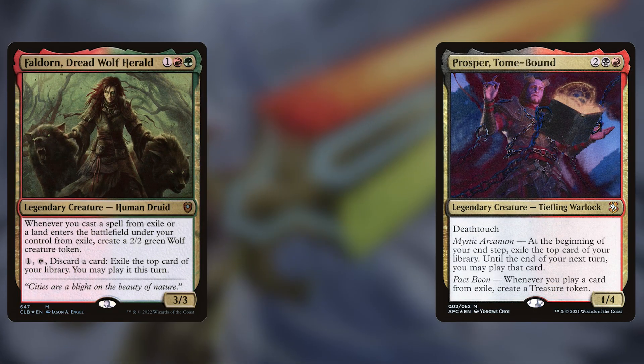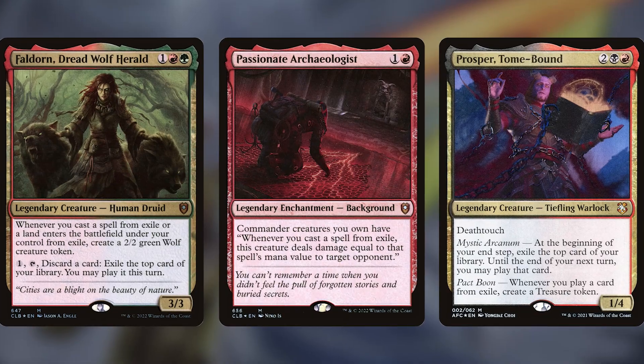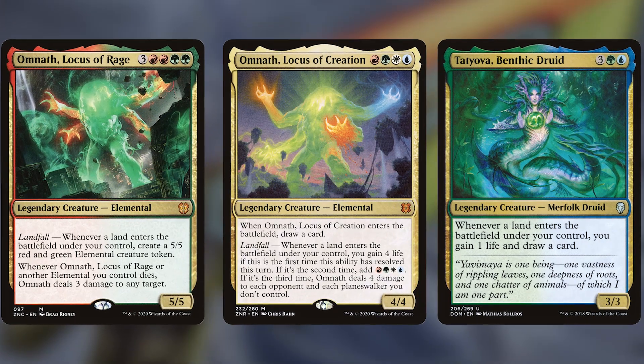Sword of Fortune/Frontier really shines in cast-from-exile decks — so decks like Prosper, Faldor, and anything that backgrounds with Passionate Archaeologist — as well as landfall decks or decks that want extra land plays, like Tatyova or Omnath (either the two-color or four-color versions). It's also a bit more corner case, but any decks that want land-based ramp outside of green — something like Dakkon, Blackblade, for example.